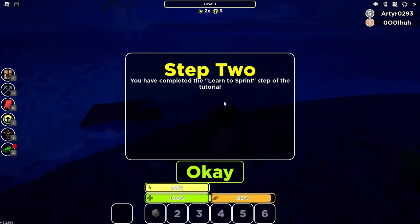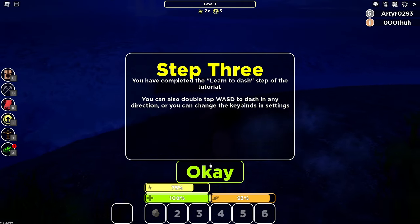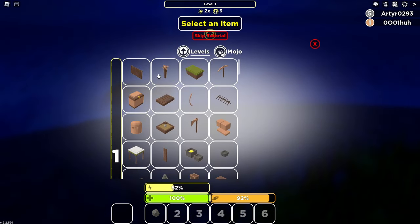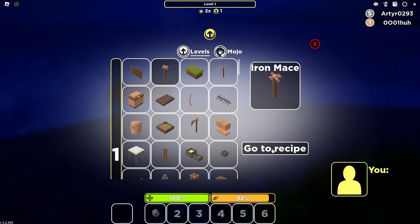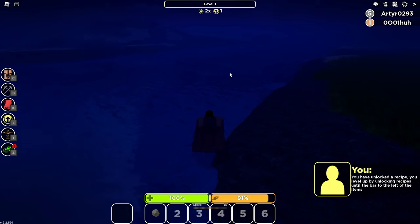Press left shift to sprint. Double tap W to dash — whoa, that's actually sick. Open my leveling. Select an item — let's do iron mace. Click unlock. Damn. Now what? Is that it? That's the whole tutorial? Well, finally — no, I'm kidding.